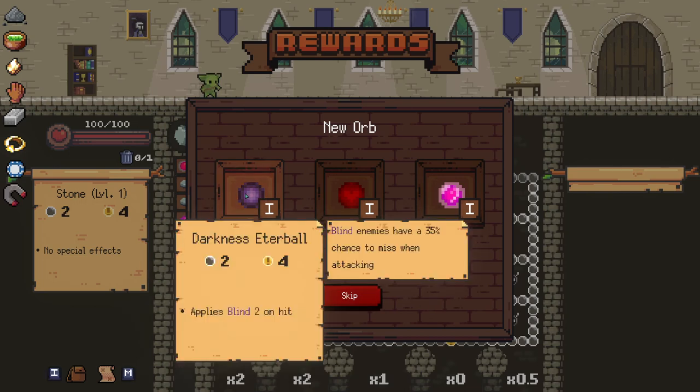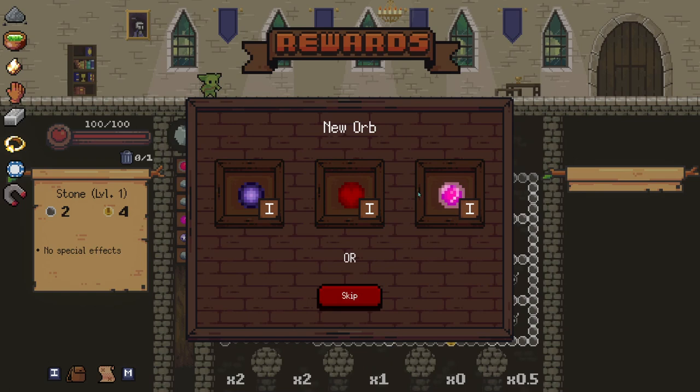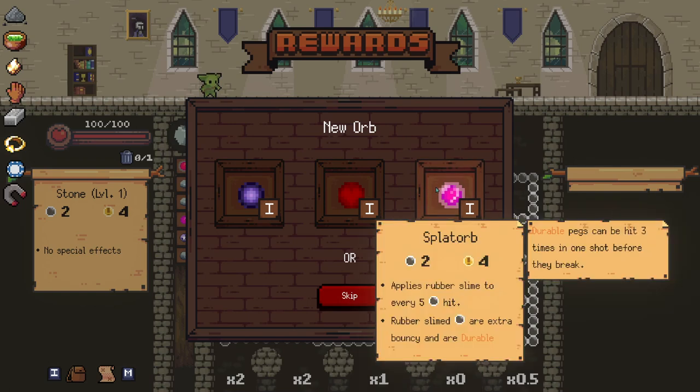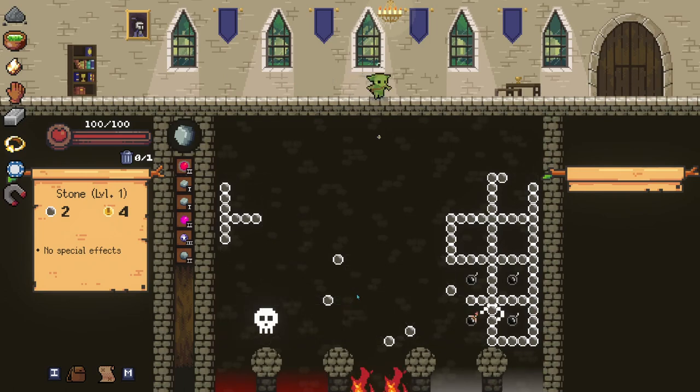So we have the Dense Orb or the Darkness Orb. Two blind on hit — does that make enemies not able to hit you? It says minus 35% chance to miss attacks. Then we have the Nosferatu Orb, which does 15 damage to us. And then the Splat Orb — rubber slimed at every five hit. Rubber slimed are extra bouncy and durable; durable pegs can be hit three times. I'm actually going to skip because you don't have to take every orb. I want to keep my deck a little thinner here.